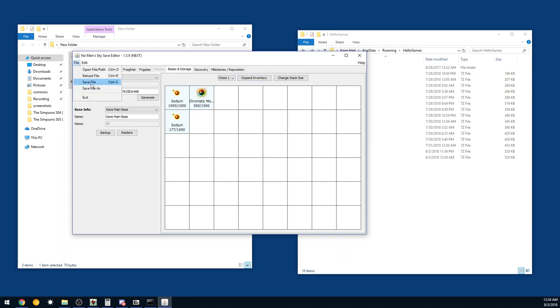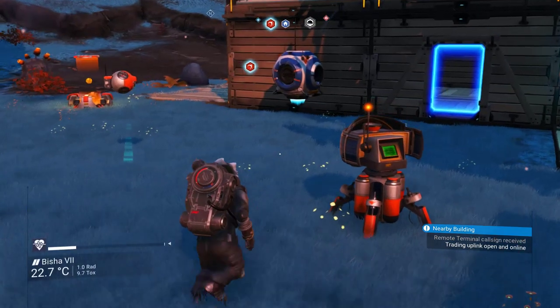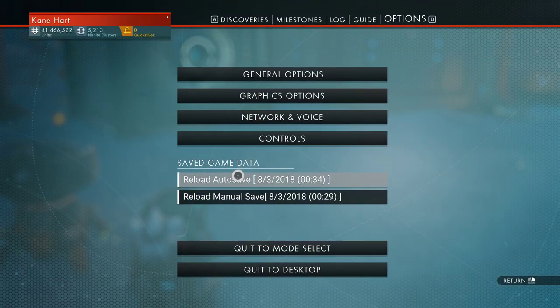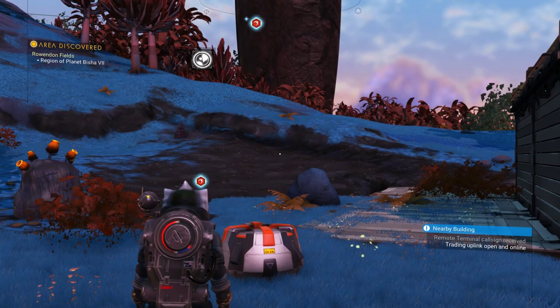Then we're just gonna hit Save File, and we're gonna go back in-game. We're going to hit Escape and reload. It looks like this modifies the save date on the file, or No Man's Sky itself just uses the last modified date on the files — either way it makes life easy. We just wait a little bit, you gotta be a little patient — it seems to reload everything. And there we go.